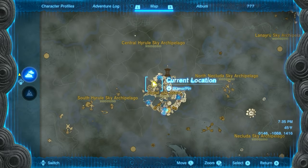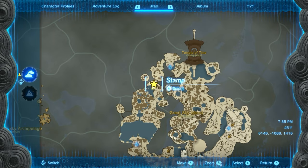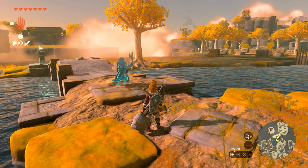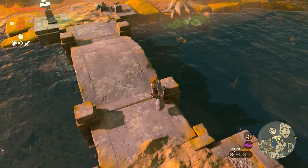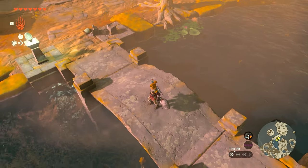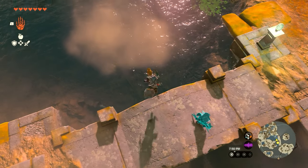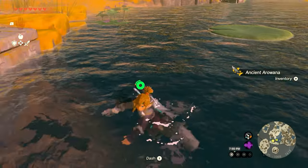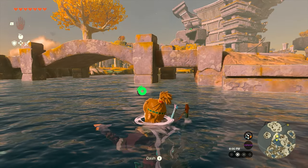Our next location is the Great Sky Island — go to the northwestern side where the pond is. There's a bridge here; look in the water on both sides and you'll see yellow fish. We want to grab one of these ancient fish. I'd recommend jumping on the smaller side since they don't have as far to run. Jump in, get close, and press A to catch it.